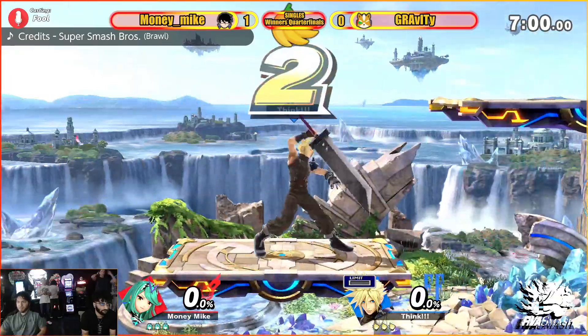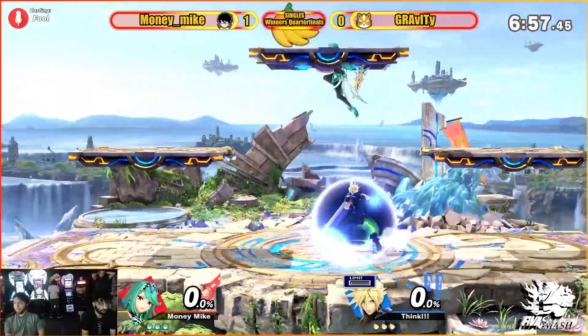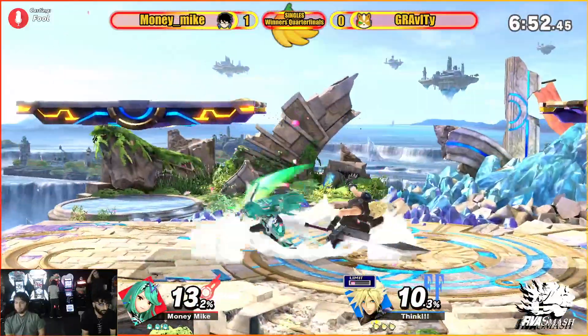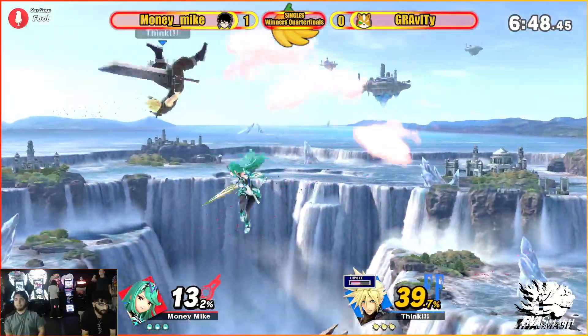Definitely it looked like he had that read on that box. Going into Cloud, going right back — they went to Battlefield. Being able to out-of-shield the aerials from Mythra is very effective here, so we're going to see a lot of that.